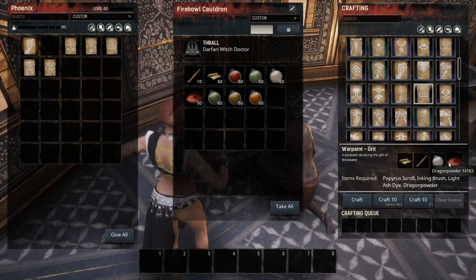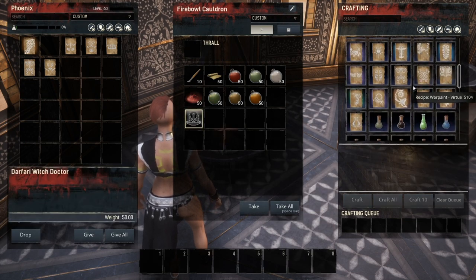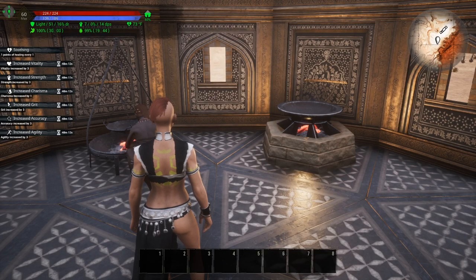Each one of the buff war paints requires dragon powder, so I definitely recommend having a tier four thrall on your fireball cauldron. Because if we take the thrall off the fireball cauldron and look back at that war paint, you can see it actually costs two dragon powder to make a war paint, which is rather expensive. These war paints can be made on either of the fireball cauldrons.